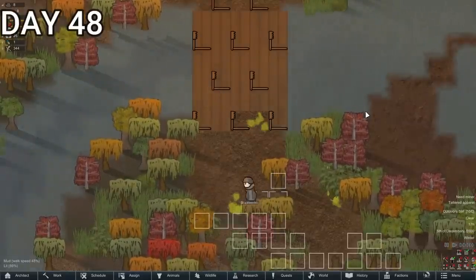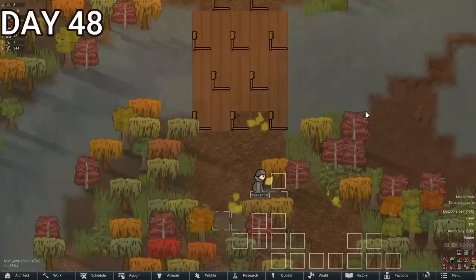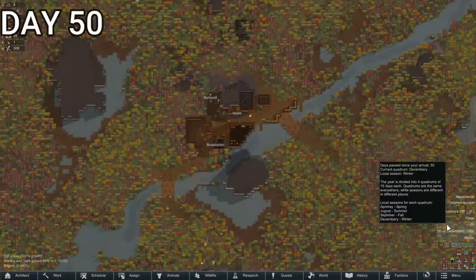During this time, we set up some traps on the bridge to stop any would-be intruders. Speaking of would-be intruders, it's day 50, and that means it's time for a boss battle.